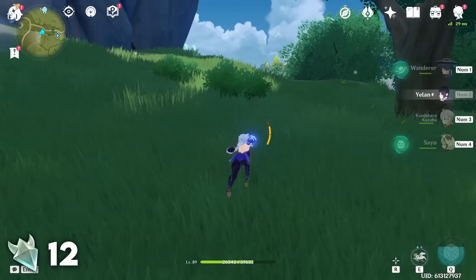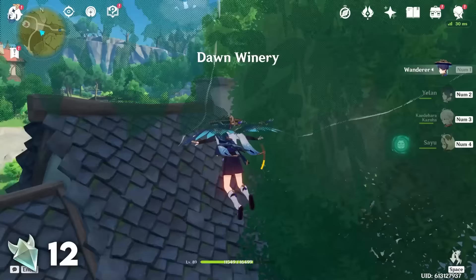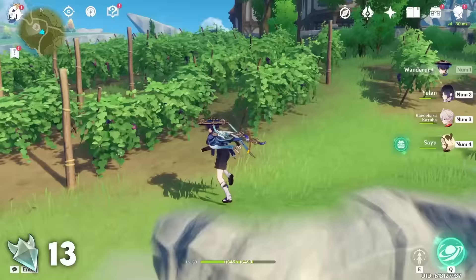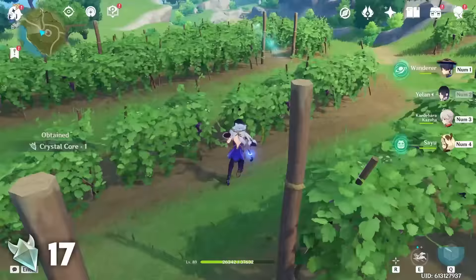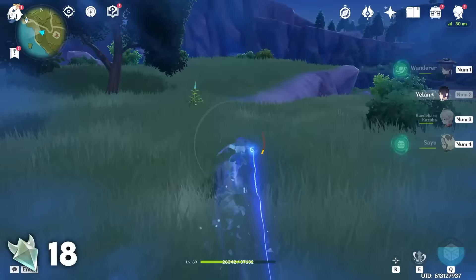Another great aspect of the Dawn Winery is that many of the Crystal Flies in this area are very spread out. That means when you collect one you don't necessarily alert the others. Some of the ones up on the houses can be difficult especially if you don't have Sayu or Yaoyao, but if you have them you're going to have a great time and get more than enough Crystal Flies in a single day. All you need to do here is run circles around the Dawn Winery Vineyard and you'll find various Crystal Flies just chilling by themselves in the vines. Finally, run west where you'll find three Crystal Flies up on a ledge by themselves near the waypoint.